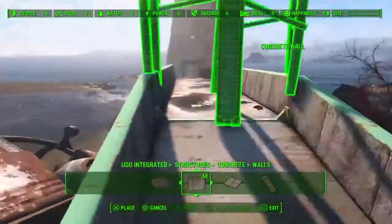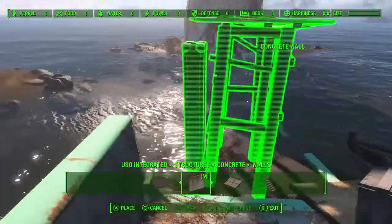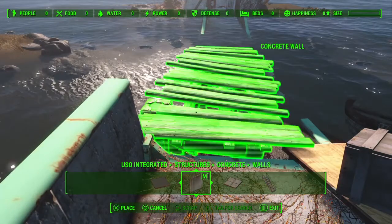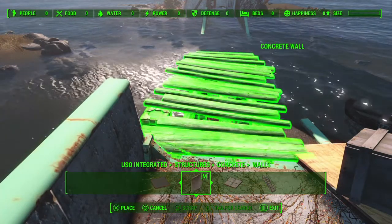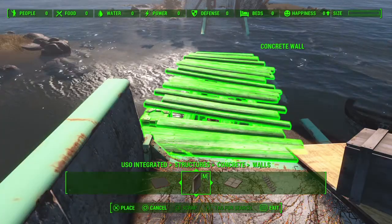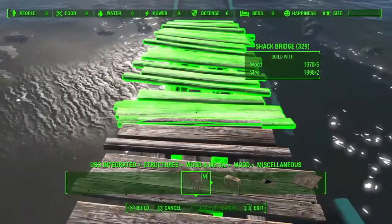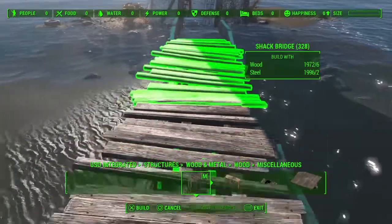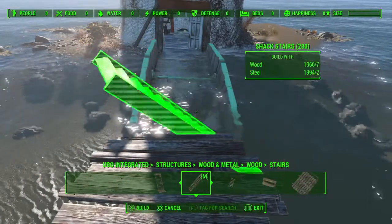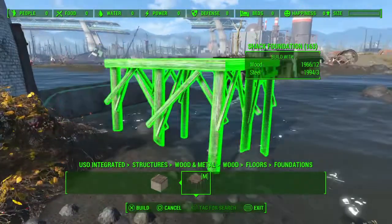A bit of group select going on because it doesn't want to sit particularly closely to the edge of this existing piece. However, it did behave quite well when I did this, just trying to make sure it doesn't clip too much through that trolley sat there. With this being a workbench anywhere settlement, unfortunately we can't scrap too much — basically only things that are available in USO, so it's a little limiting.